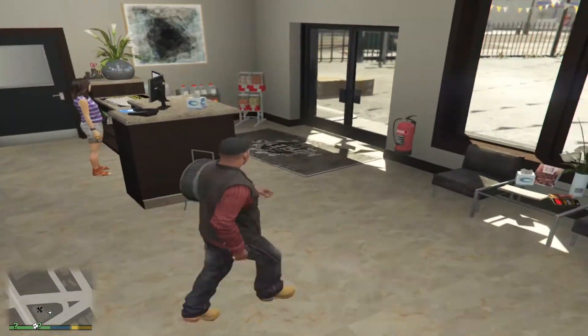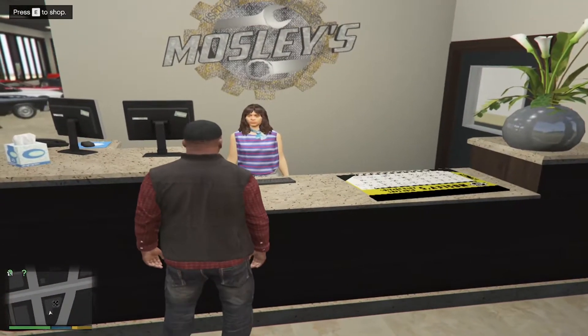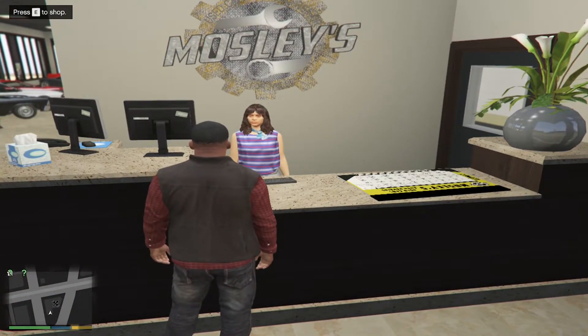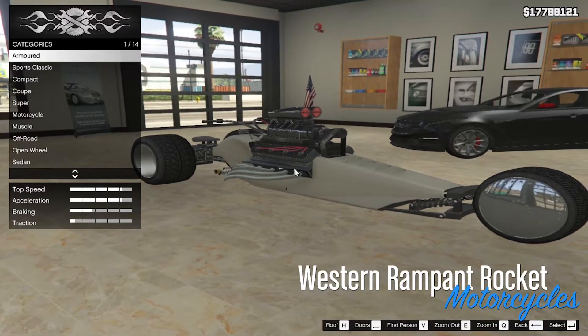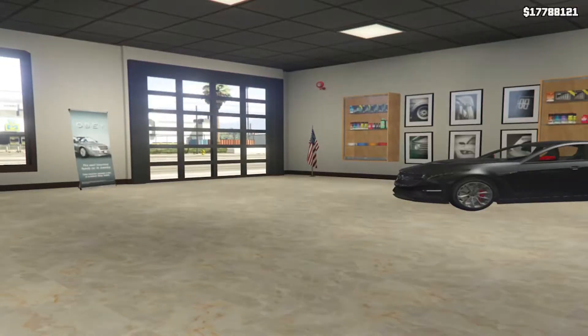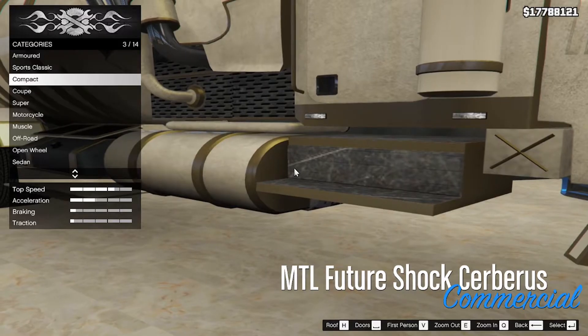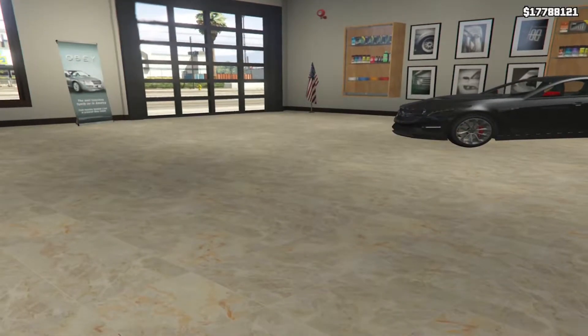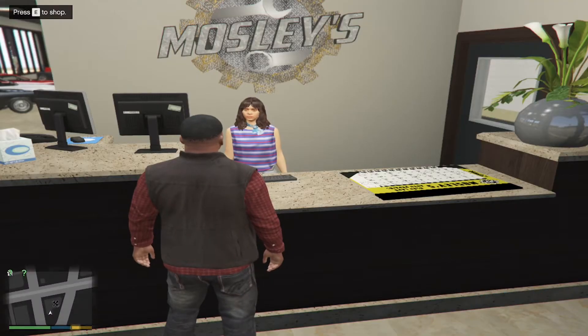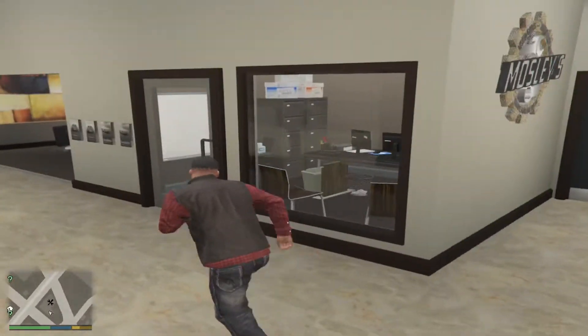Over here is the front desk. Over here, you can actually buy vehicles too — like armored vehicles and custom vehicles. This is pretty awesome. But I'm not gonna buy one. And over here is another office.